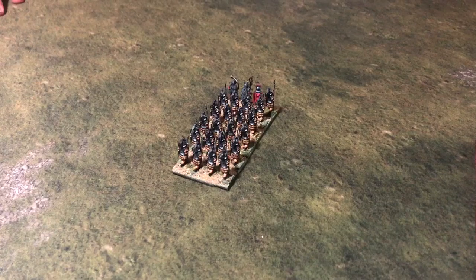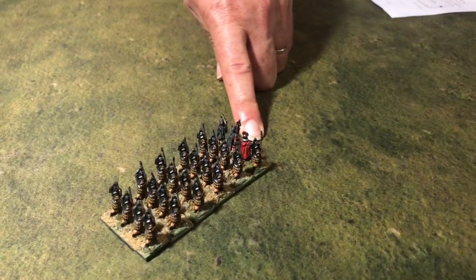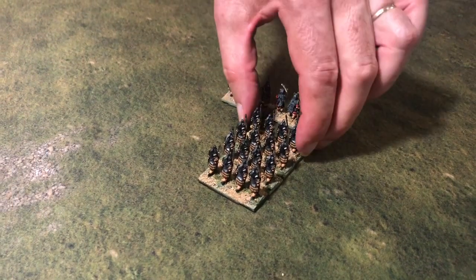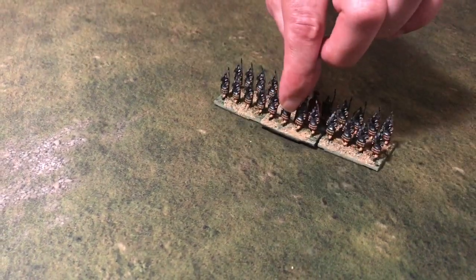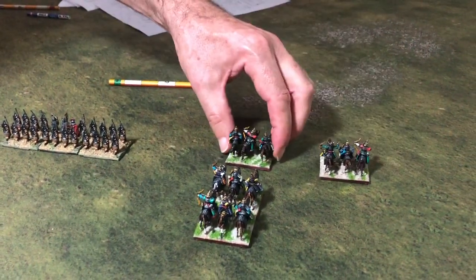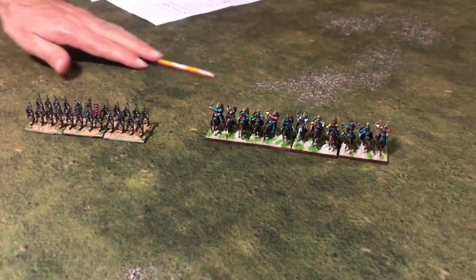Here we have a column — a column is a group one element wide. Now if you want to expand from column into a line, the front element must remain stationary, and then the other elements will move to the sides provided no element moves further than its maximum move distance. For blades, the second and third elements join the front line, the next ones move up, and the last fills the back. For cavalry, because they have a longer move distance, they can spread out further and make a wider line in one move.